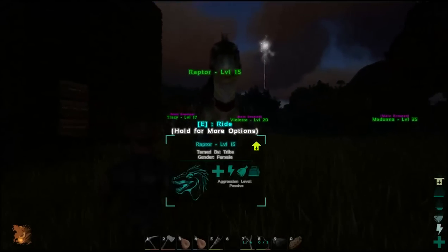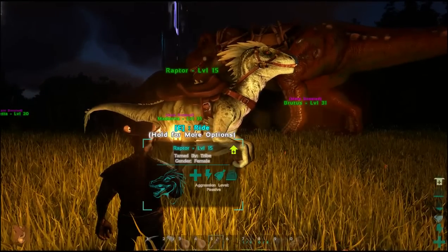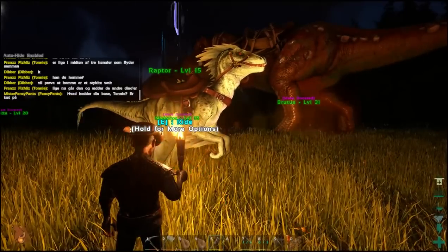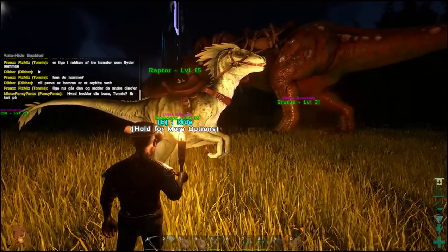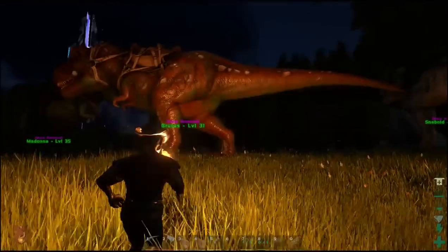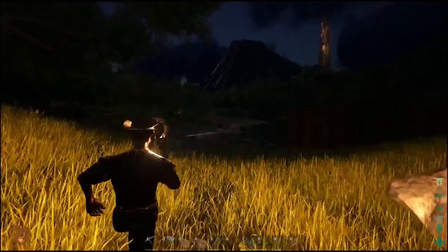We got here, we got a Raptor called Raptor — pretty stupid, but whatever. You could take a Raptor like this, just level it some health and some damage, and then basically go on a rampage: go kill T-Rexes, go kill Brontosauruses, go kill Spinosauruses and Carnotauruses.